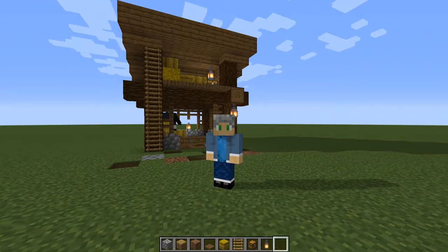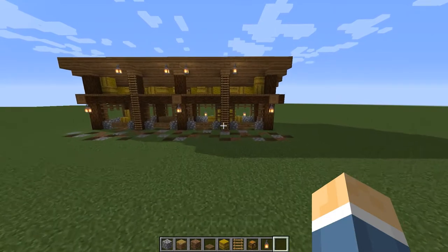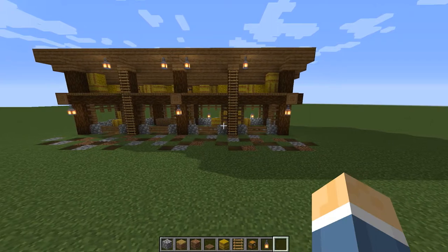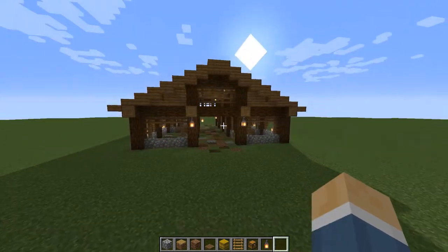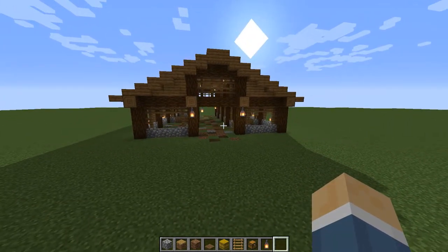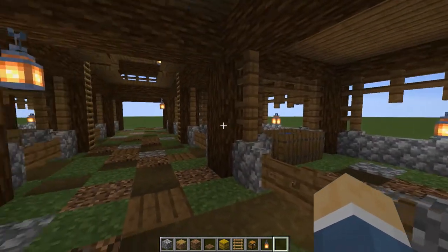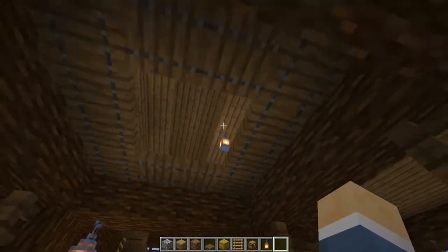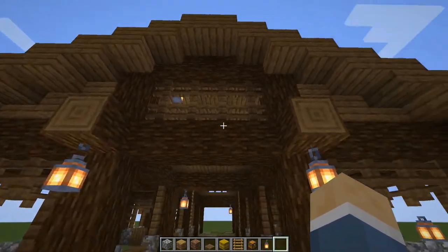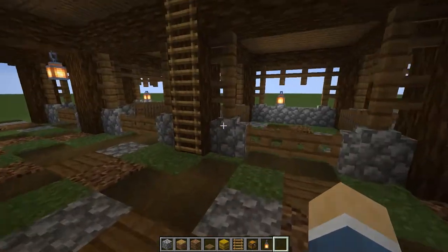Let me show you now how you can expand this to be a larger stable and then also a barn. By simply connecting four of these structures together you can have a larger stable where you can have your cows, chickens, horses — anything you would like — all separated out by breed. Taking it to the next level, you can take the same design, connecting the stables on the sides and then going four spaces over and doing the same thing on this side, connecting the roof above with slabs, adding some accents and some trap doors on the inside, and you have a great barn for all of your animals.